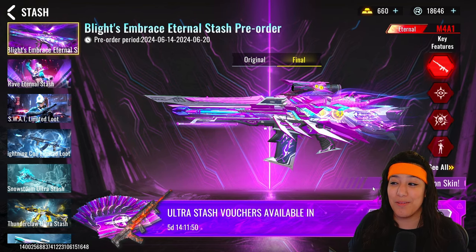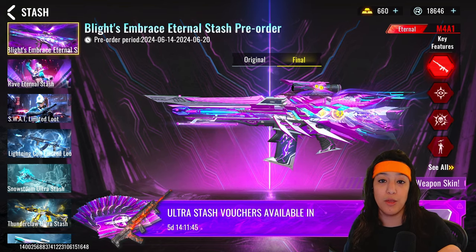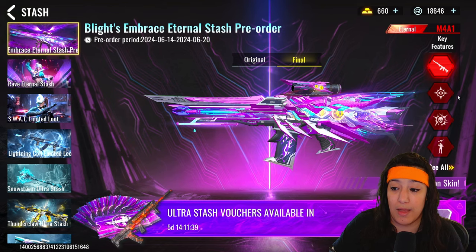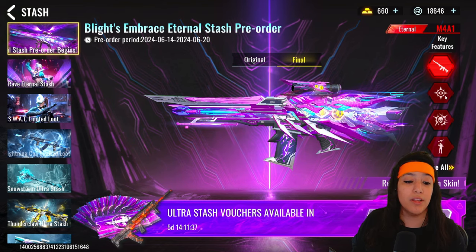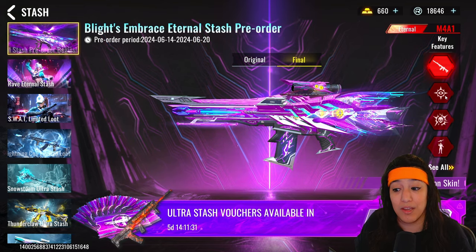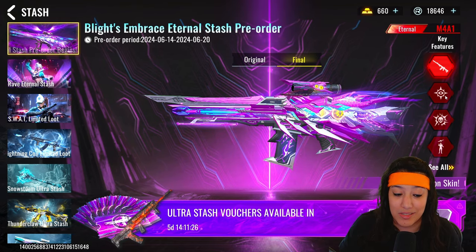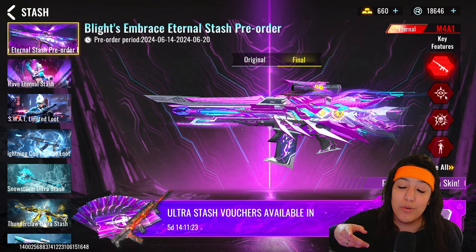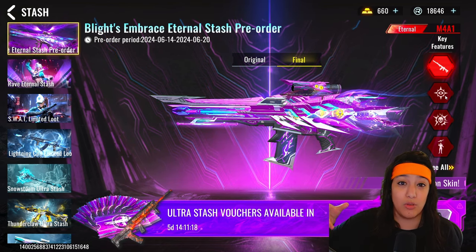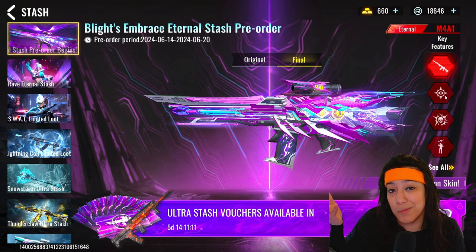There's also a new Eternal M4 Stash coming out on the 21st of June. If you pre-order your tickets now you'll get an AR97 skin for free, which is a really cool skin. The animations they added are absolutely crazy. Also coming out is a new Emma Flower skin in a super sale for 300 gold — when it drops I'll make a video about it, so keep an eye out.